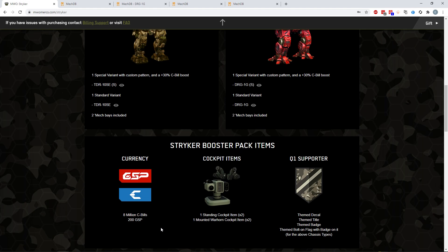Otherwise, cockpit items — I don't really care much for cockpit items but they're there — a warhorn, whatever that sounds like we don't know yet, and some decals, titles, and badges. Fun stuff.